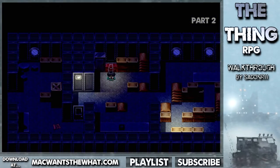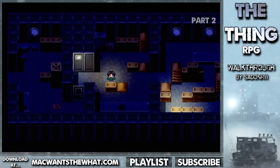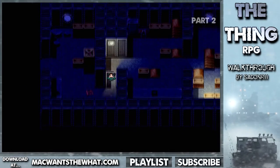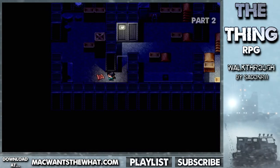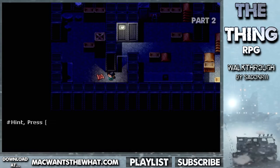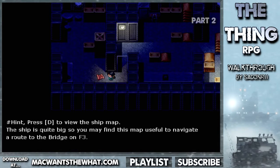Right now I try to open this chest but it's locked so I need to find some keys. They're probably somewhere in the lockers or somewhere else. I'm gonna go do some exploring. Oh, it's a map of the ship — it looks faded and well used but this could come in handy. Press SD to view the ship map — the ship is quite big so you may find this map useful. Navigate a route to the bridge on F3.